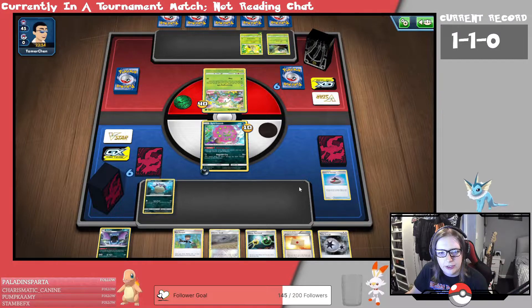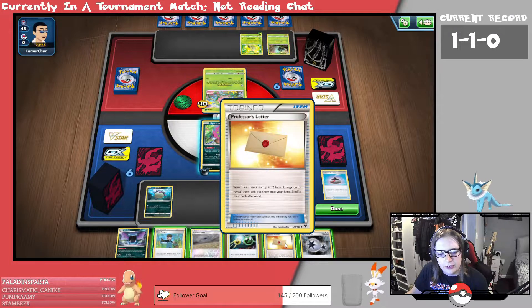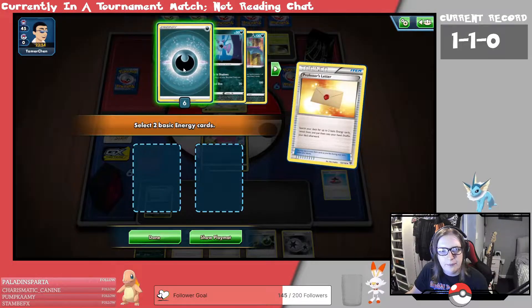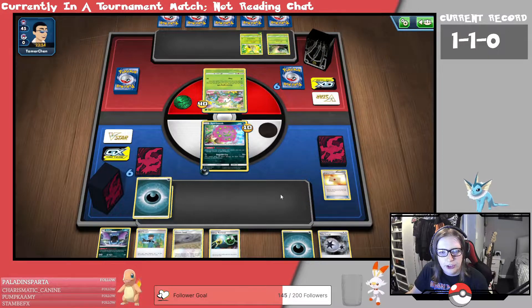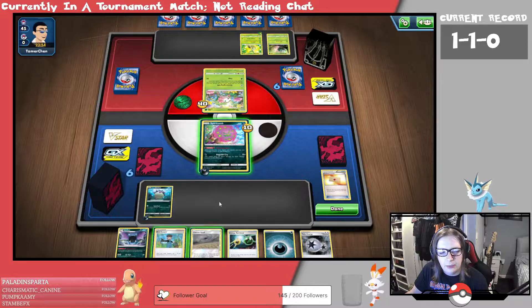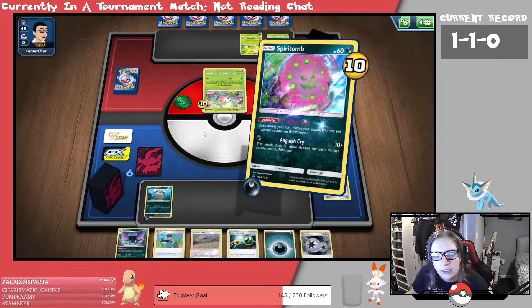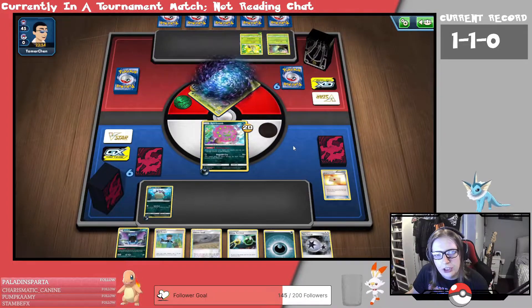We've got the Quillfish as a top deck. We could put some more damage counters on us. We could do Spite Crush but I don't think I'm going to do that. Instead I'll Professor's Letter, grab a couple of Energy cards, put an Energy onto the Quillfish just in case we can get the evolved form out. We'll do one more Spite and knock out the Shaman.